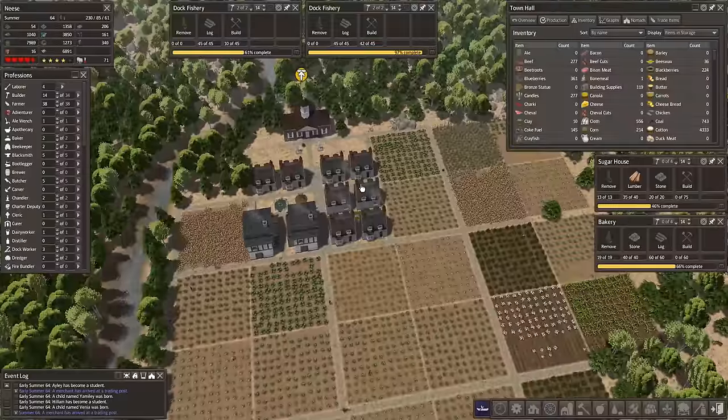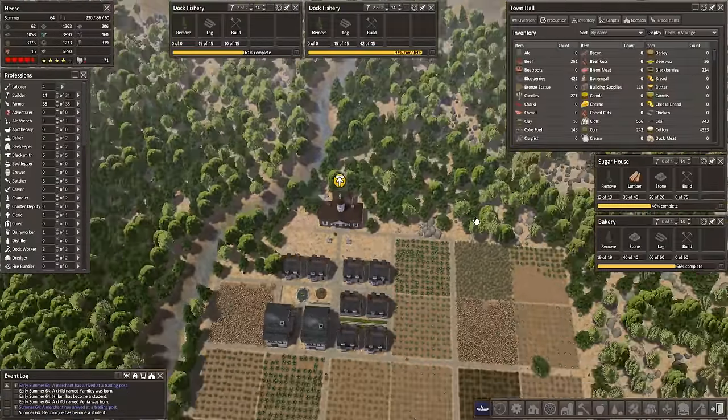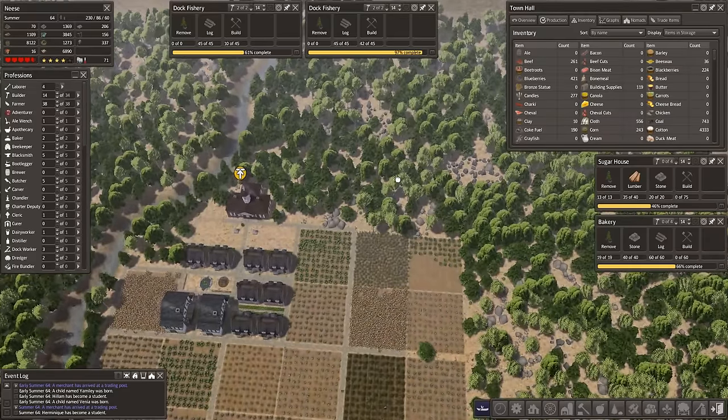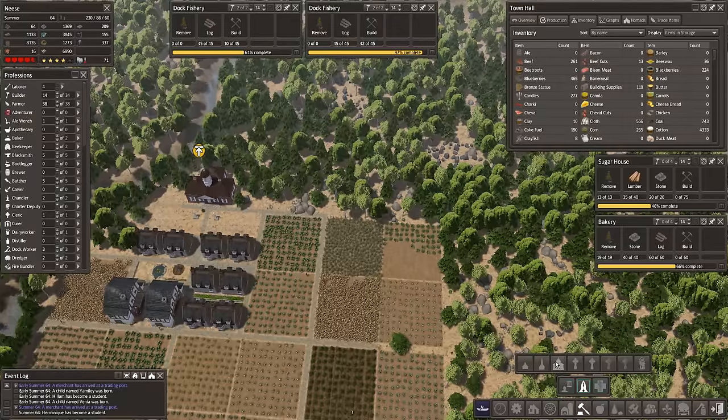Something else we need to do is put a bigger cemetery in. I'm thinking of putting it here behind the courthouse. Although normally it would go behind a church. We could have a church here and have a big cemetery around the back. Let's see what we've got — religious buildings. We've got an abbey, a central church, a chapel, and a parish house. We probably don't need anything too massive, but it would be interesting to put one of the big ones in.